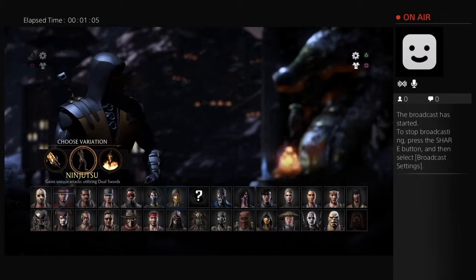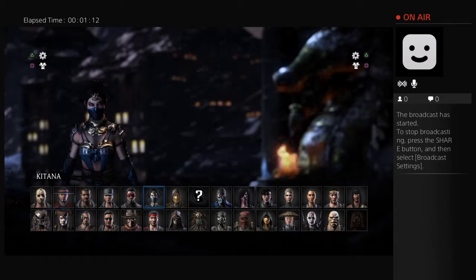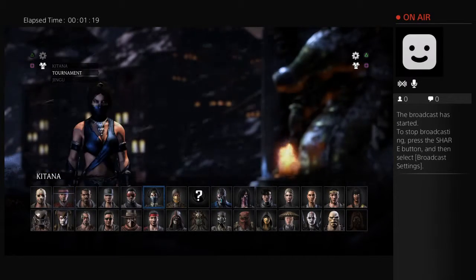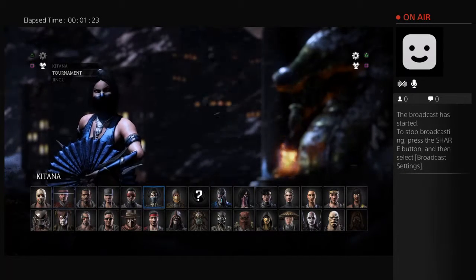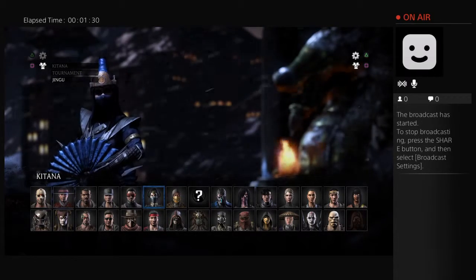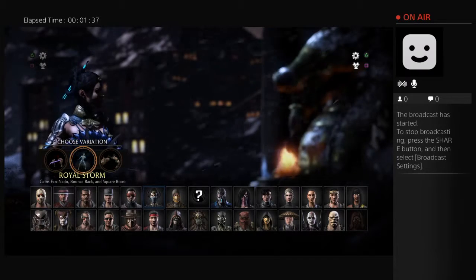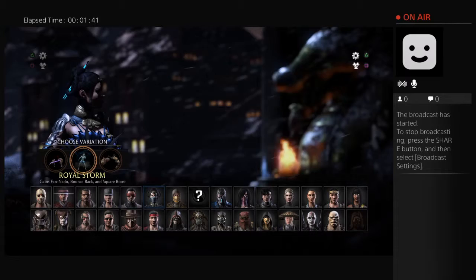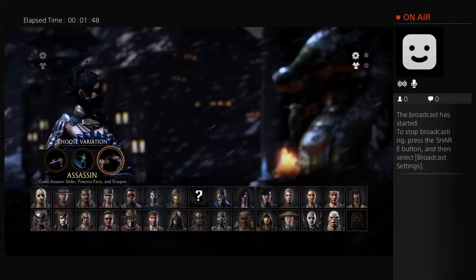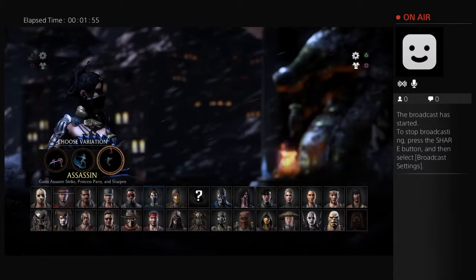There's actually a Sub-Zero version too — I think it's called Cold Steel. Okay, let's go to Kitana, Princess of Edenia, adoptive daughter of Shao Kahn. Let's quickly go through her different outfits. That one's definitely different — I don't remember it from any other games. I kind of like this one; it has more of an Arabian look to it. Very fitting for the character, but we'll go with the original one.